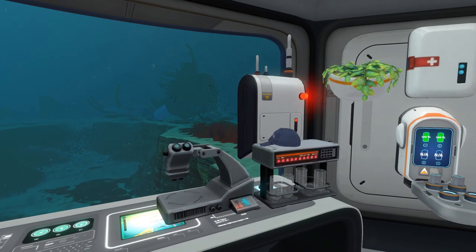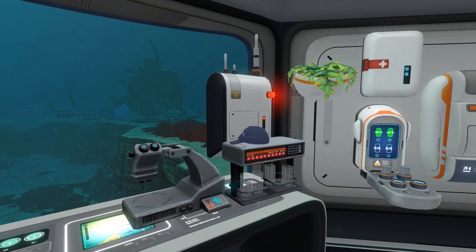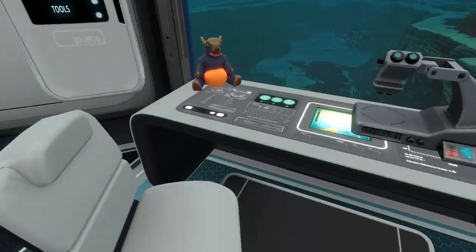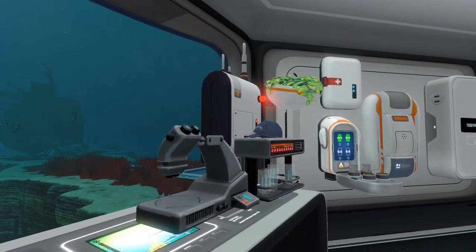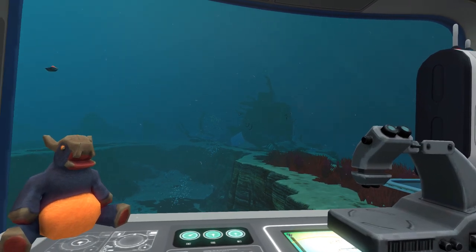Speaking of which, we also found the prawn suit blueprint - an epic exoskeleton designed for navigating alien environments on foot. It needs aluminium oxide crystals, plasteel, and irogel. What are these things? I haven't even seen them before. Now I have another message left on my radio - probably the spaceship Sunbeam coming to my rescue. But now I think I'm just gonna sit here and chill a little bit. That is it for this video - I hope you enjoyed it. If you did, I'd appreciate if you leave a like, consider subscribing to the channel. The Patreon link is in the description. Until next time, peace out.